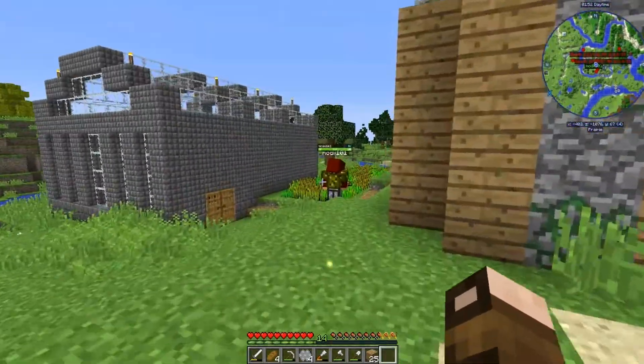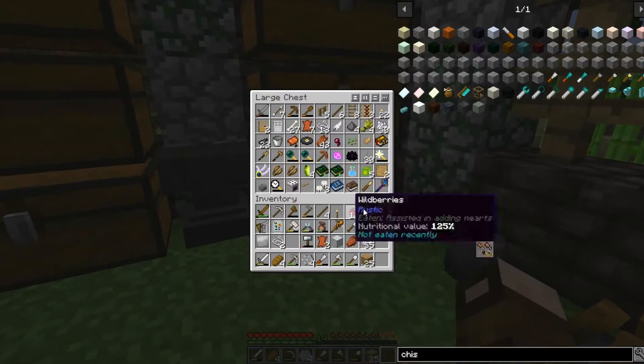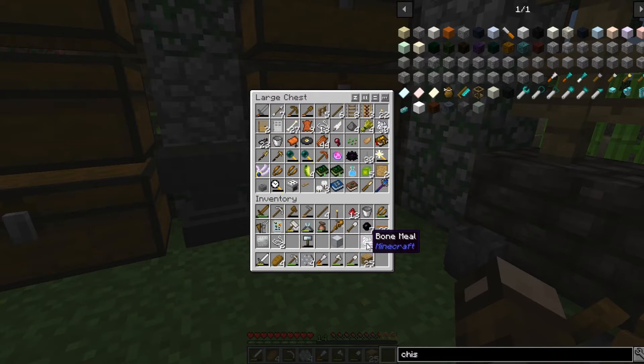All right, enough with the balloons. We got work to do. Unless you have more on you. No, I don't have more. All right, let's see. I think that made me a little wobbly. A basic bin.